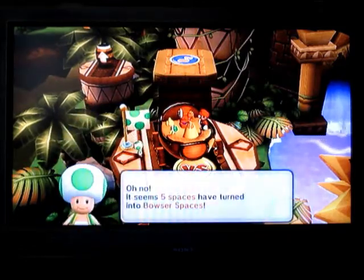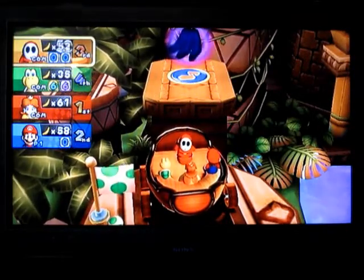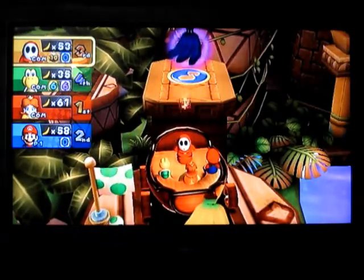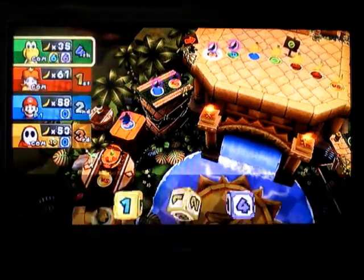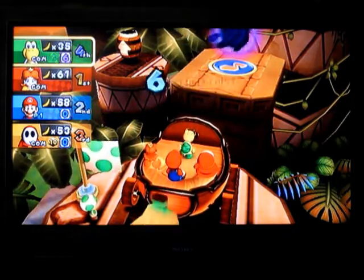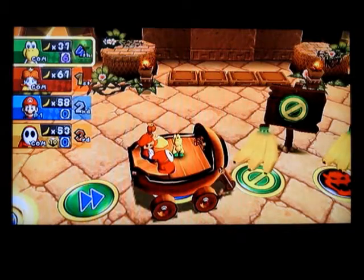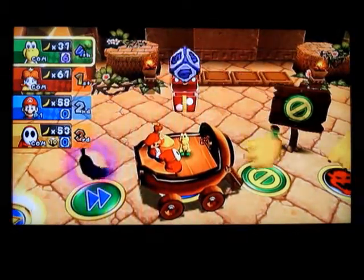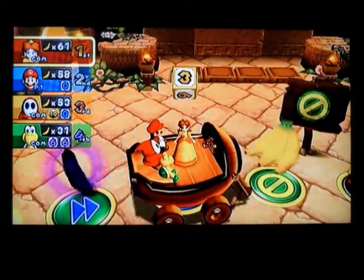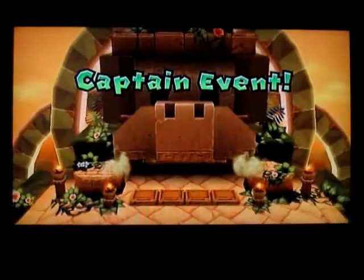He's gonna ask us this time instead of intentionally giving it to us like he did on Bowser Station. We get 5 Bowser spaces. I wonder what Koopa's gonna do this time — he does have that 1-6 slow dice block. Is he gonna get 6 again? That was dumb, Koopa — why would you even do that? He really wants to give Daisy the Captain Event. I would've gotten a 5 at least so I could've landed on the Dash Space. Instead you have to get all those Z-Z bananas.